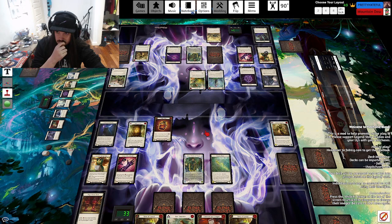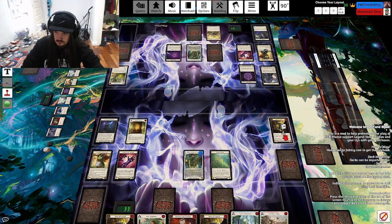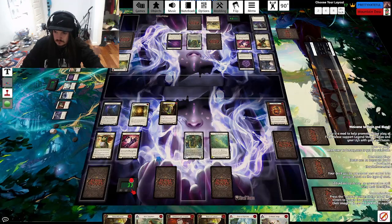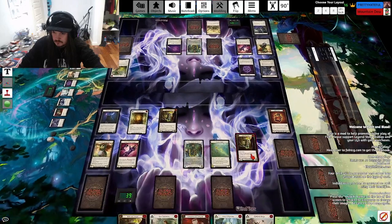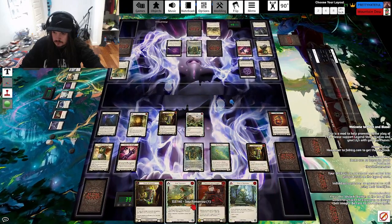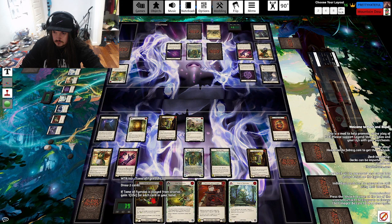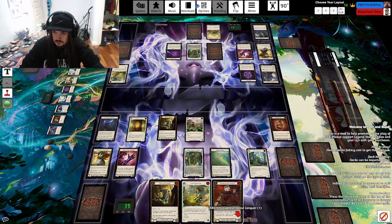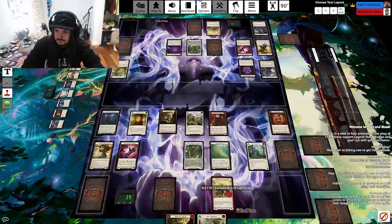Runechant and then Arsenal pass. Helion 6, so plus 5 — that's 11 and it has go again. That is scary.